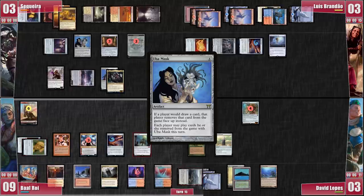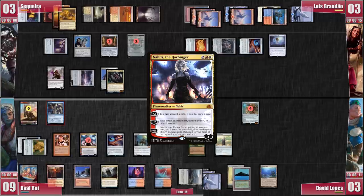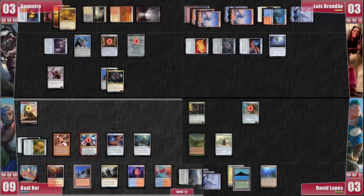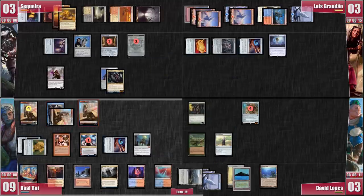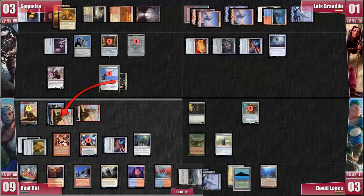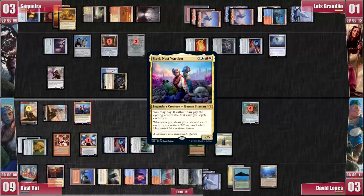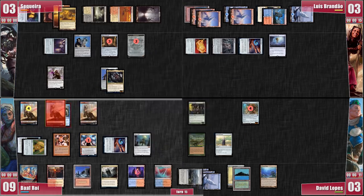Baal untaps his Mana Vault and exiles a Curiosity to the Uba Mask. I try to convince him to let Emrakul survive the next turn cycle so I can deal with David for sure, but Baal doesn't want to risk it. The Giant Spaghetti Monster gets exiled for good. Baal plays a Curiosity on one of his Cat Dinosaurs to try and draw a card instead of trying to kill David. He attacks Luis for lethal. I respond and remove a counter from the Jitte plus ping the Dinosaur with Calcyon to kill the one creature that has the Curiosity on it. Luis is hanging by one life. I gain one experience counter. Baal questions my play, we agree to disagree, and Baal casts his commander before passing. On my turn, the Crypt decides to stab my back and hit me in the face. Wait, what? Now let's go back a few turns.